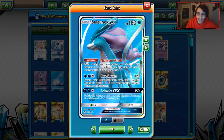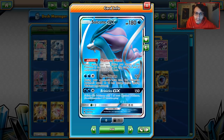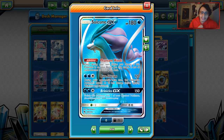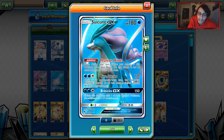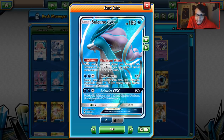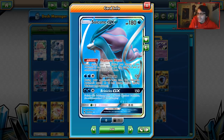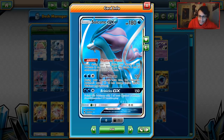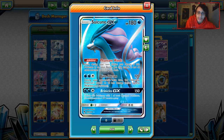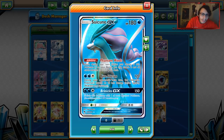We also have Suicune, which has some pretty good traits. It has the ability Phantom Winds — once during your turn, before you attack, if this Pokémon is on your bench, you may shuffle it and all cards attached back into your deck. Its attack Cure Stream does 120 damage for three energy — during your opponent's next turn, the defending Pokémon's attacks do 30 less damage, which is useful against Zoroark and Buzzwole. Then there's Vernicles, which does 150 damage — 180 with a Choice Band — and then you switch this Pokémon with one of your bench Pokémon.